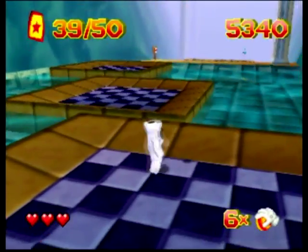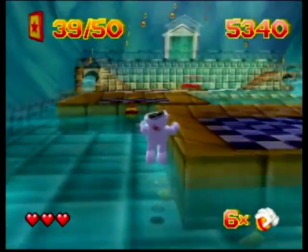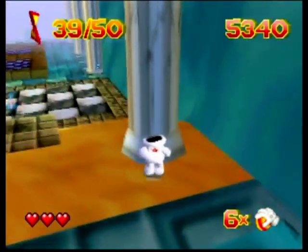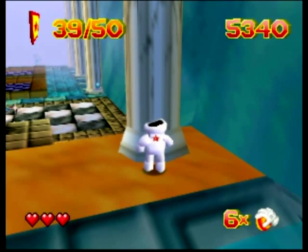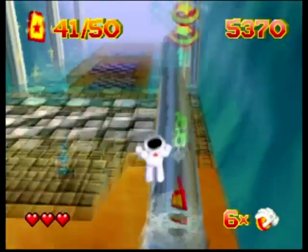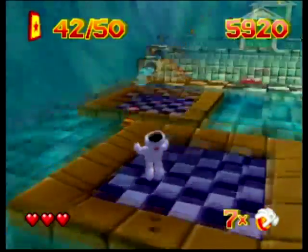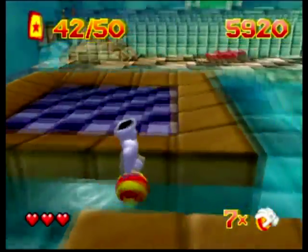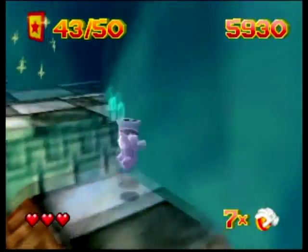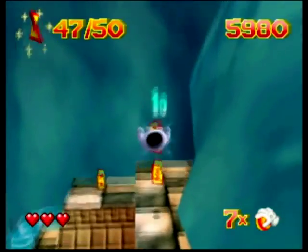I forgot some things over here. Not only does Glover have hearts — like you can see in the bottom left — the ball also has, I think, three or four hits. Maybe I have a Glover expert in the comments. The collectibles in this game are Garibs — these little card things. Basically, the reason you're collecting these is to unlock bonus levels in each world, which are kind of pointless. Some of them are kind of fun, other ones are aggravating as all hell, but I want to get them all just to show off everything.